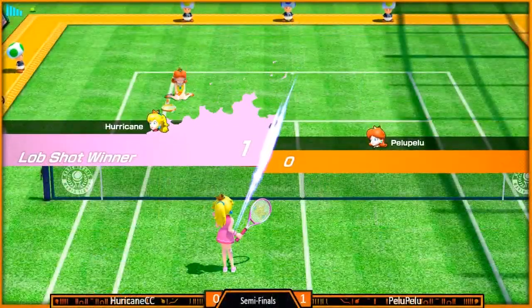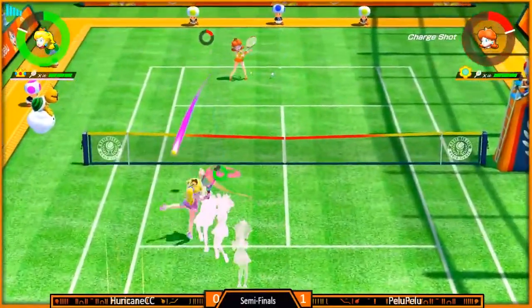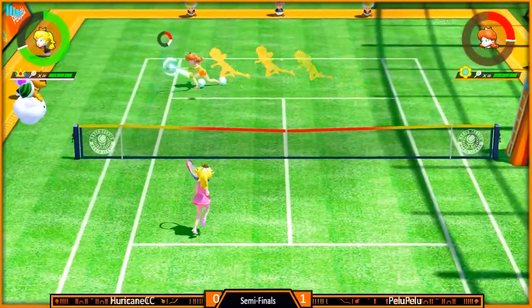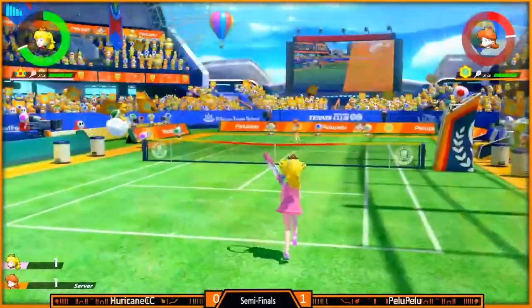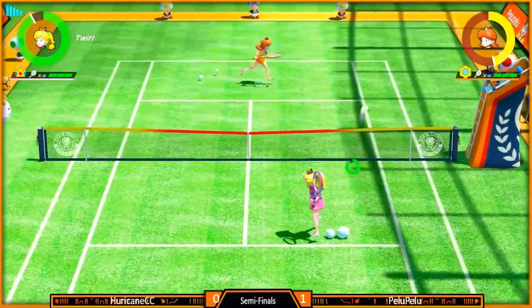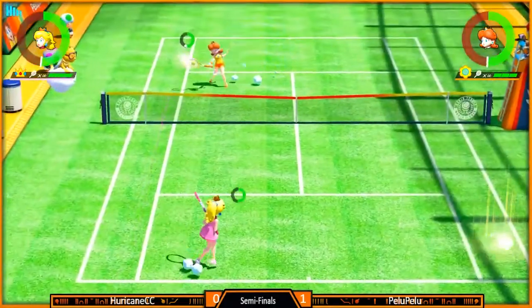Hurricane with a huge advantage in meter. If he's smart about it, he can actually carry this advantage through multiple points. Hurricane's rocking her like a hurricane. See on grass court — once the ball hits the ground and it bounces, it goes crazy fast, crazy far. So you have to use meter to cover it or it's just gone.